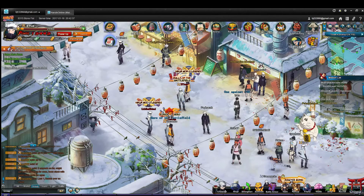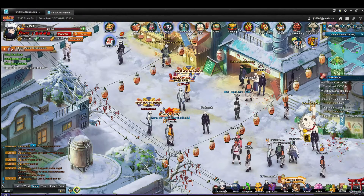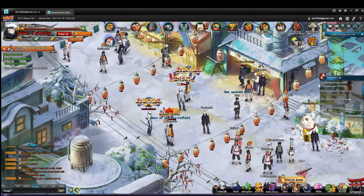First and foremost, your level is extremely important because it influences most of this game. A lot of times in this game you have to get to a certain level to unlock more missions. So as soon as you start off on a new server, make sure that you do all of the main quests you can until you have to reach a new level to get more main quests. That's the very first thing that you do.